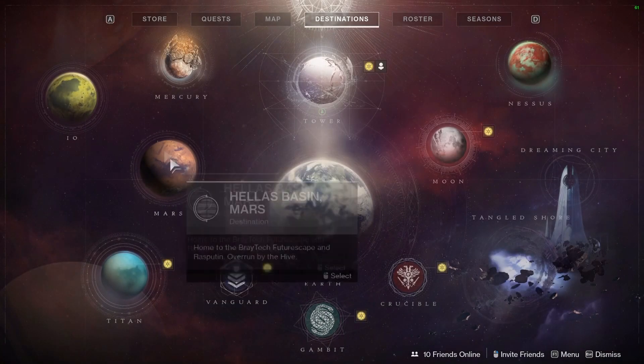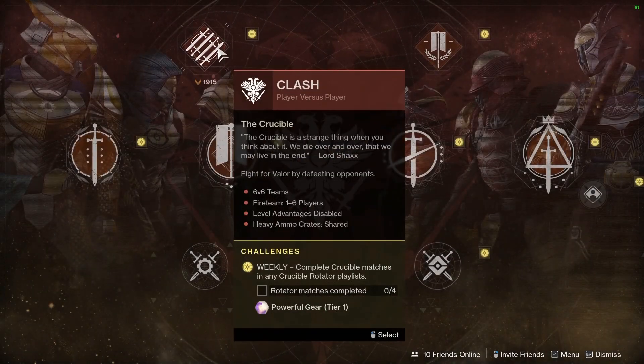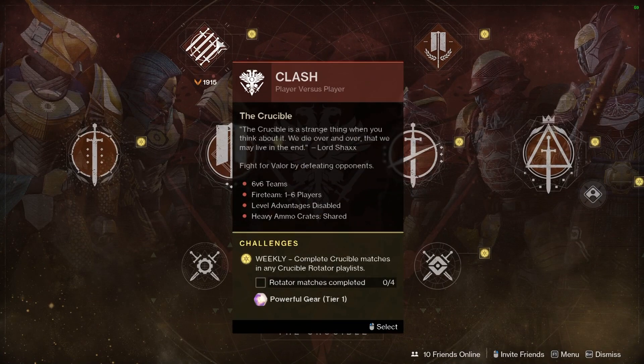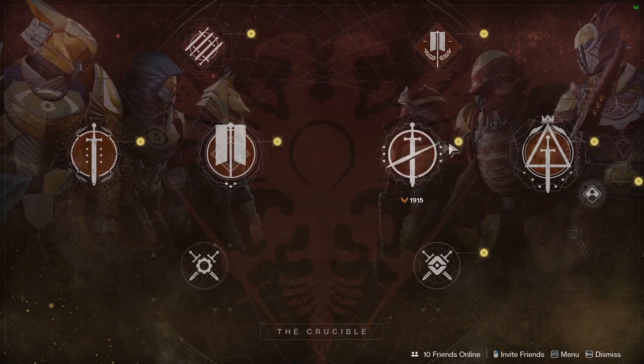For Gambit, same as usual — do three games of Gambit or Gambit Prime to get a pinnacle. For Crucible we have Clash, and Lockdown is the Rotator playlist this week. We also have Rumble, Control, and Elimination available, with Survival as standard.